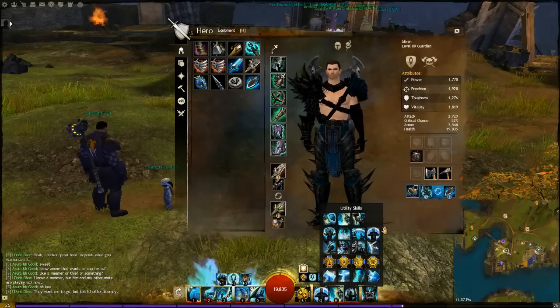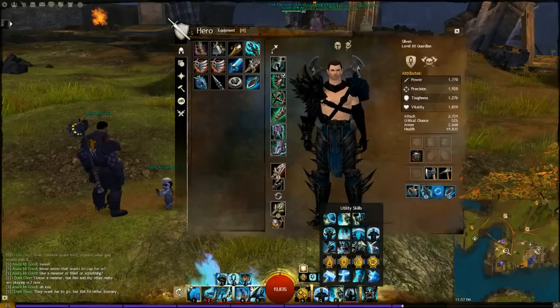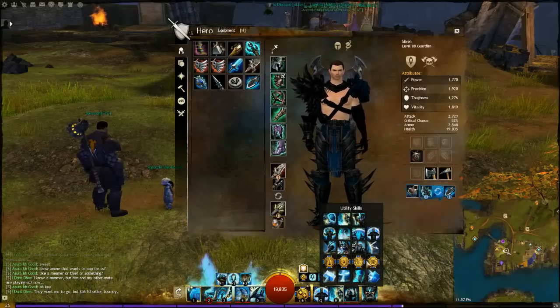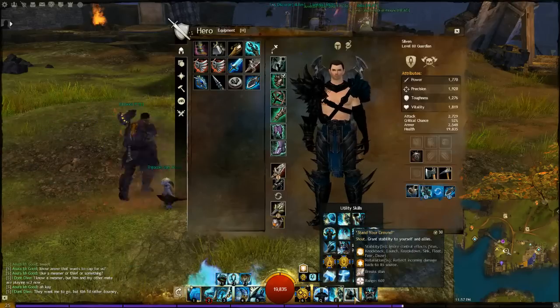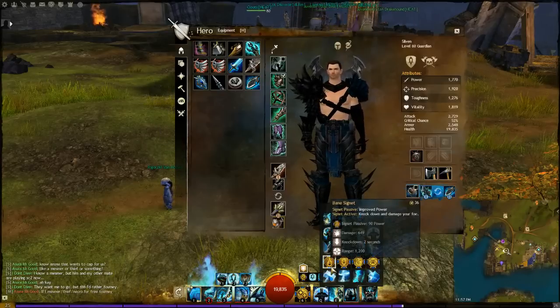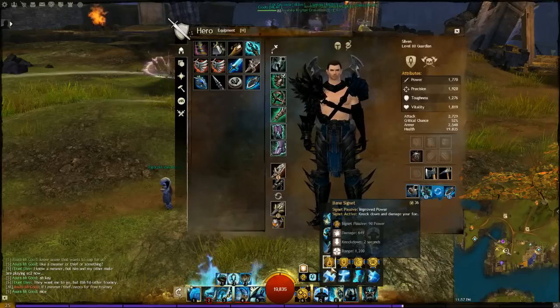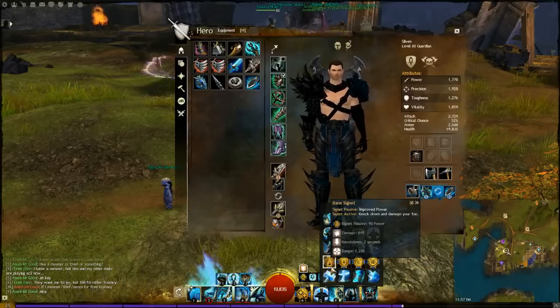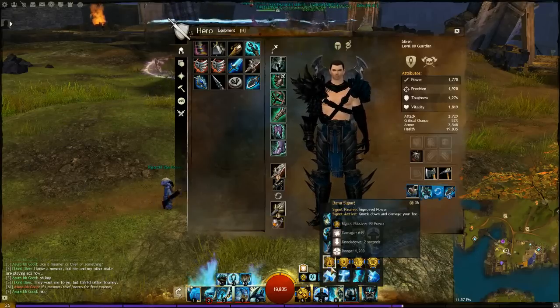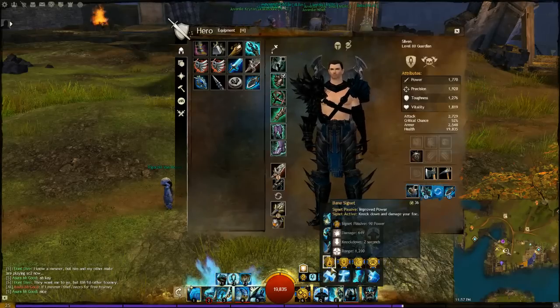Utility-wise you have a couple of options. Stand Your Ground, Contemplation of Purity, Hold the Line — but I don't really use Hold the Line. The main ones are Stand Your Ground, Bane Signet, Hammer of Wisdom, and Contemplation of Purity. Bane Signet knocks them down when you spike and does a little bit of damage. Hammer of Wisdom also has a knockback control aspect — it's really effective, though not as strong without dedicated traits, which we don't invest in because it would make the rest of the build less effective.